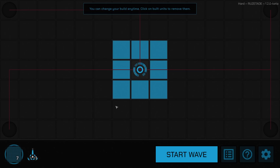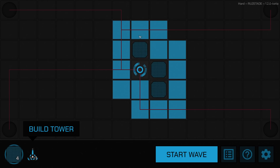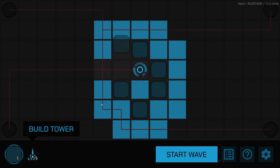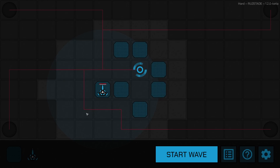We begin the game with seven walls. These red lines show where the mobs are coming from. We can build walls to rearrange their path. I'll try to force all of them into one line — placing walls here, here, and here. There we go. We're forcing them to come through one path, and we'll set our sniper right there. He's got a nice range, so he'll blast anything he sees.